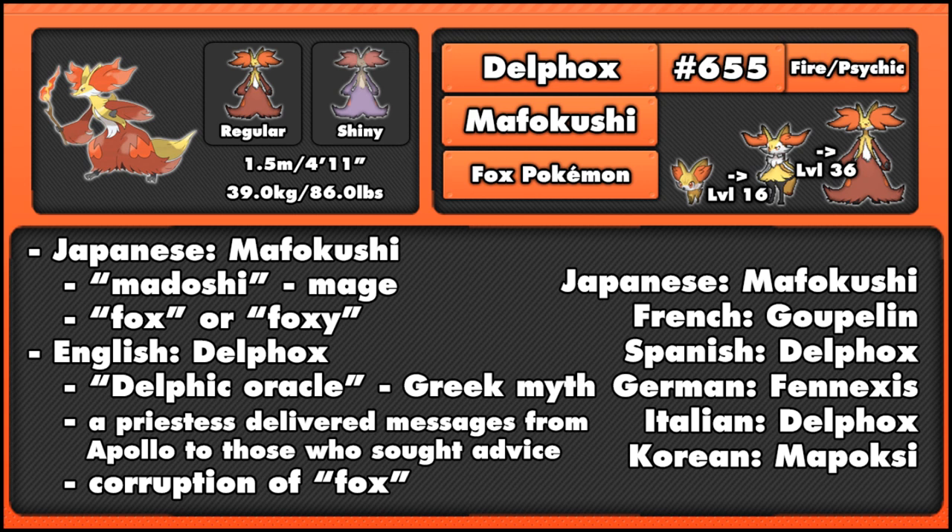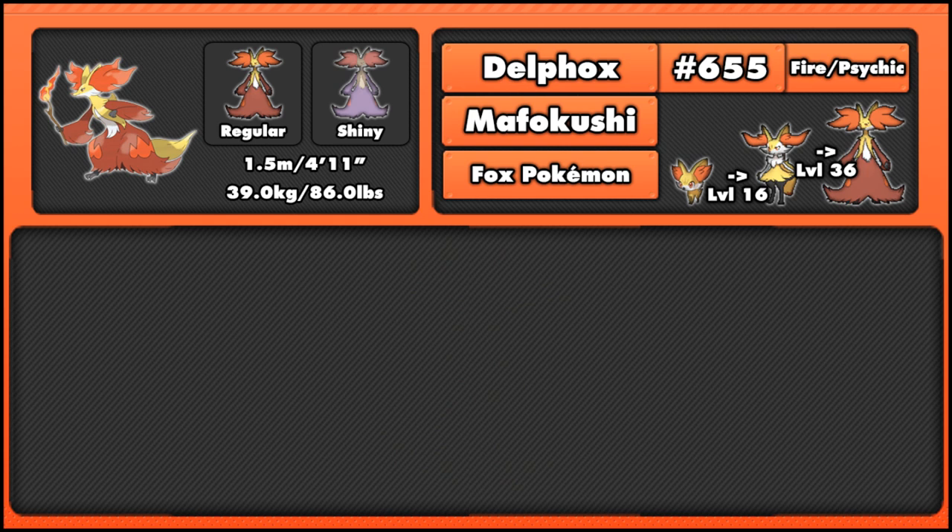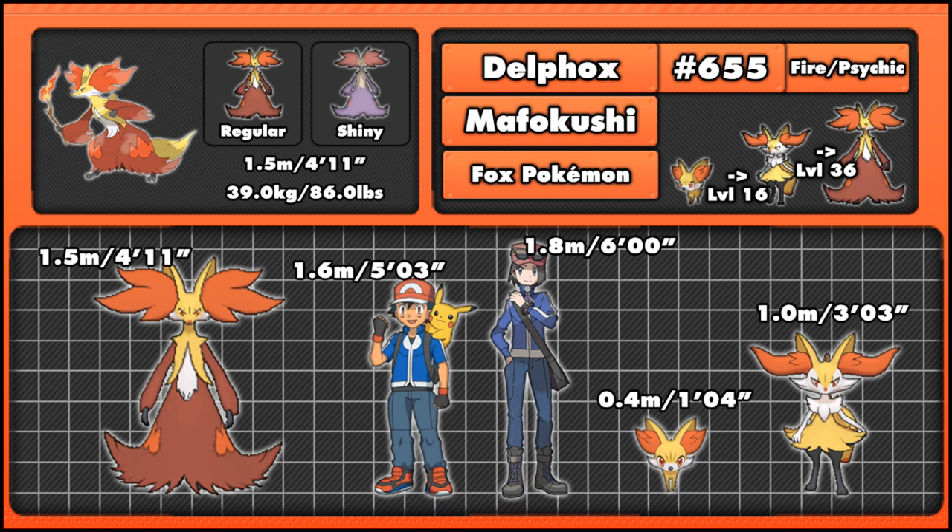Looking at Delphox's model from Generation 6, you can see it's similar to Braixen — it's also bipedal. As I mentioned earlier, you can actually see where its wand is kept in its main battle stance, unlike Braixen where you can see it's in the tail. So we can just assume it's tucked inside its robe somewhere, much like an actual mage would carry their wand. Comparing sizes with Ash, Fennekin, Braixen and Delphox, we can see Delphox is a fairly tall Pokemon — almost as tall as Ash but not quite. So it's a fairly human-like Pokemon, one I'd imagine walking around with humans as a companion.